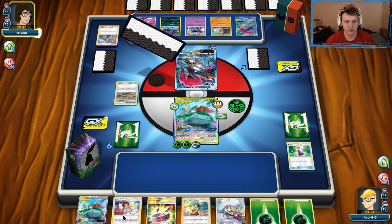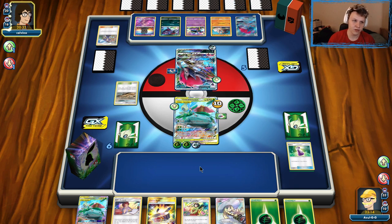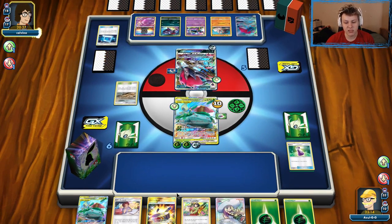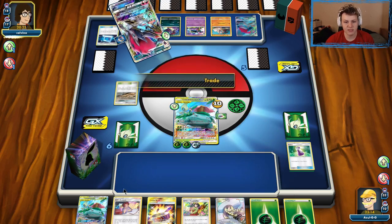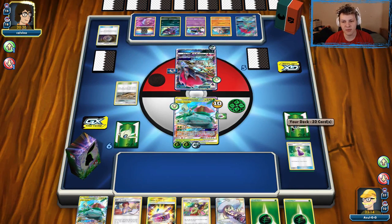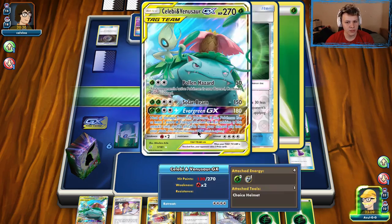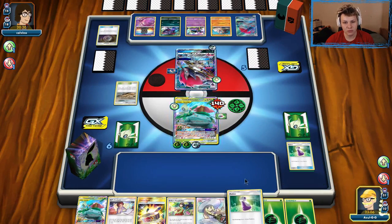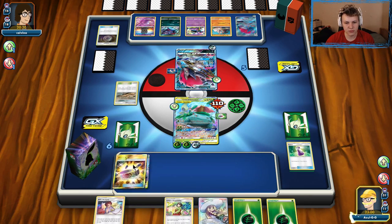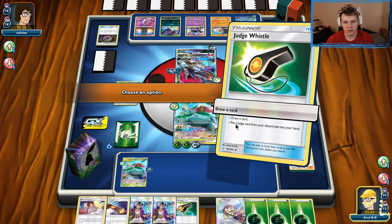You get six of the seven cards and you're only missing one — sure, it could be the healing card, but maybe it's not. So we can probably Erica's next turn — bench, attach Choice Band to the bench, Erica's for six, and then decide. But we don't want to attach just yet; we want to decide afterwards whether or not we want to use the GX attack. Our top deck is a Potion. That's okay — we're gonna go bench, Choice Band, Erica's after this.